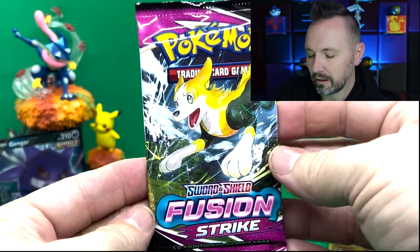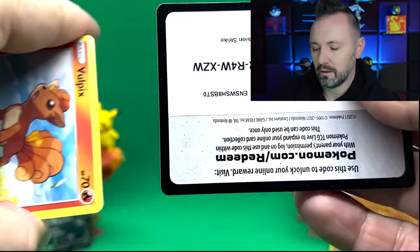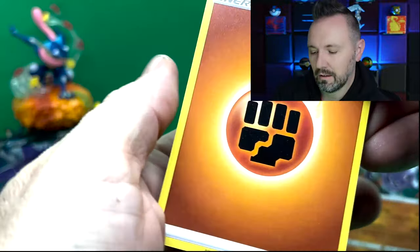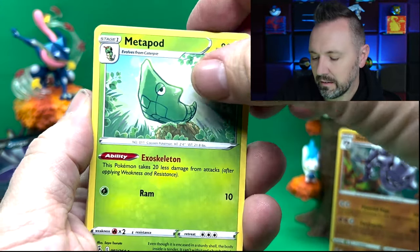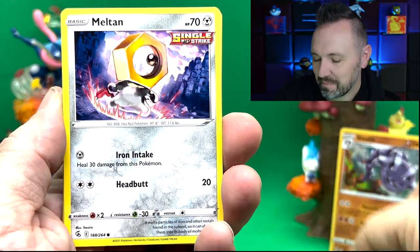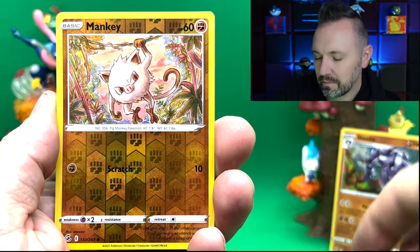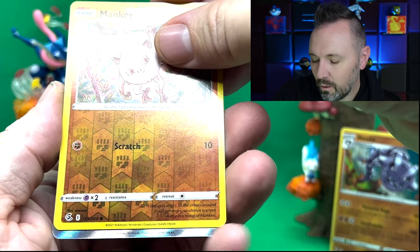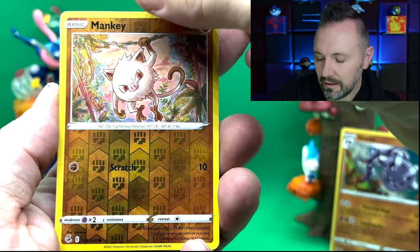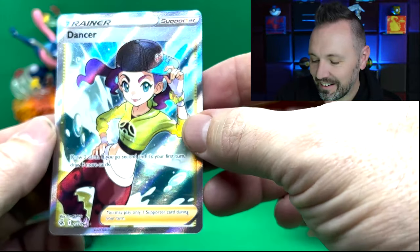We got the Meloetta on the front singing those songs to us. Here we go — code card, let's do this! We got a Fighting Energy — that's right, we're gonna fight through this pack opening with Fusion Strike, battle through until we find that Genesect. There's our Mawile, there's our Mankey, and oh my goodness, guys — I think we have a full art card!